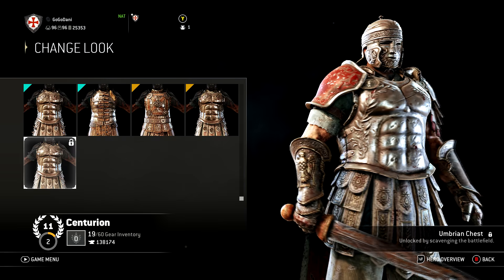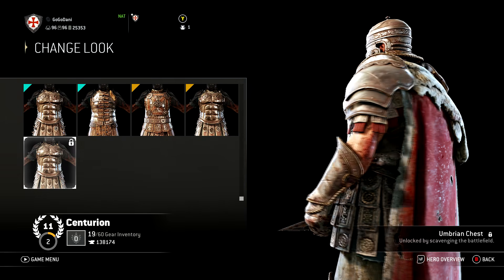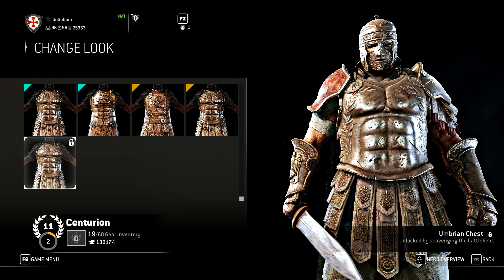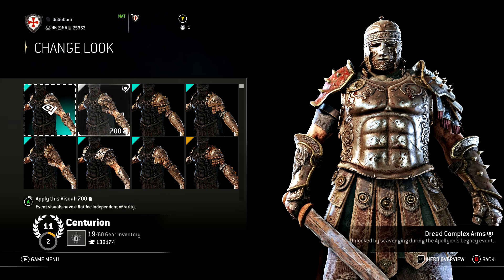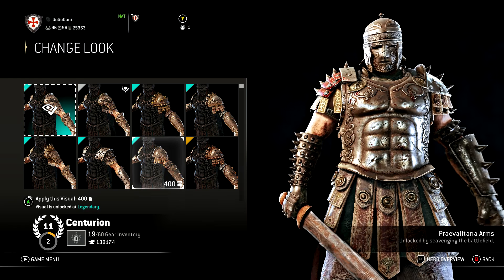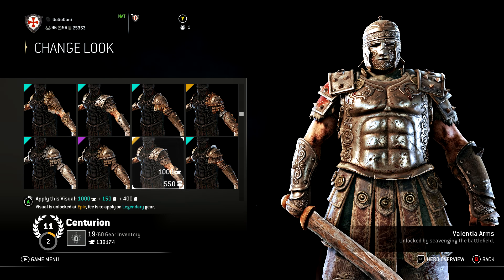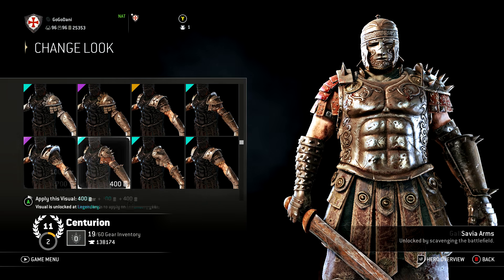Those are all the chest pieces. I hope that Ubisoft adds Lorica Hamata later in the game, but sadly all one can do is hope. I want to move on to arms. You might think I'm forgetting the lower half of his body since it's technically part of the chest pieces, but I'll come back to that. As for the arms, this is going to go pretty quick because all of them have about the same protection — what I can say for one can apply to all.